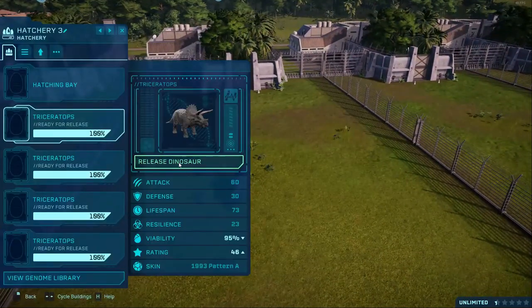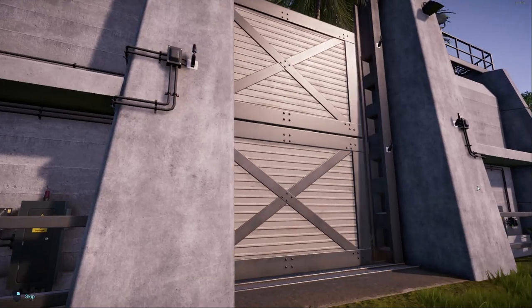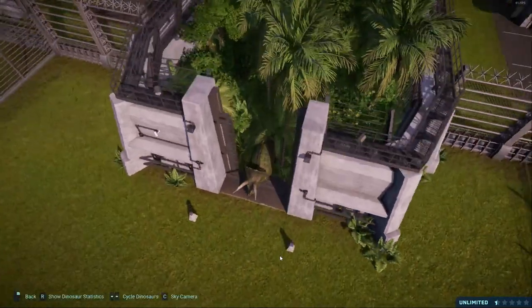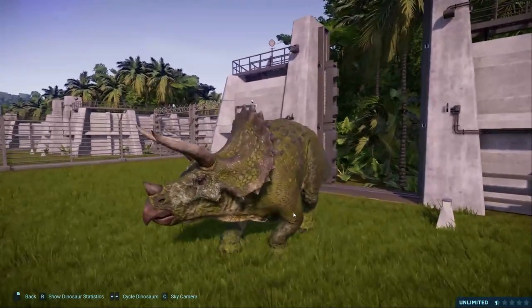Let's release the second one, 1993 Pattern A. These names are very creative. Oh, we're on the shadow side, that's not going to work. Oh, I like that. Very green. I like how vivid the green is.